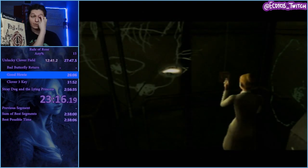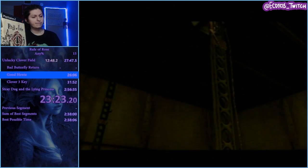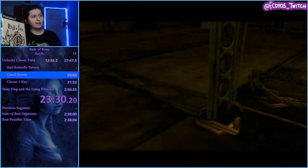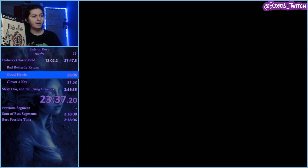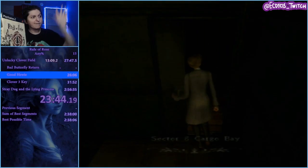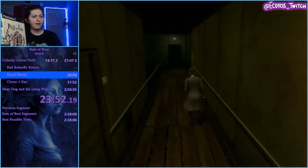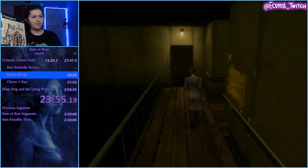Now that that kid's gone, we can enter this room. This room is going to have the ability for us to free our dog Brown. You don't want to talk to the eye — talk to the button. The button will lower the scissors; talking to the eye will lose you time. Now that we have the scissors, we can save the dog from being dog-tied.